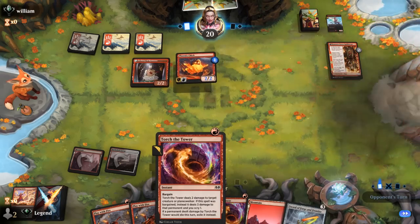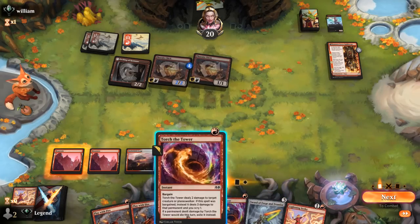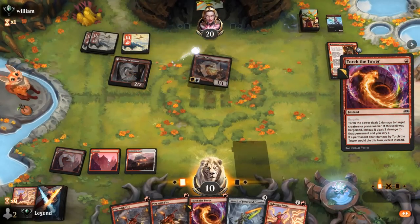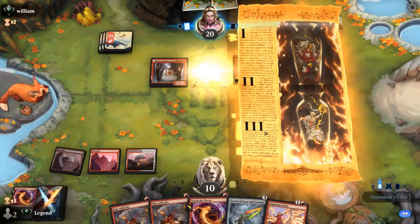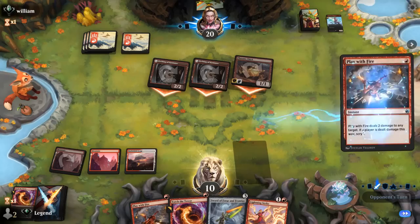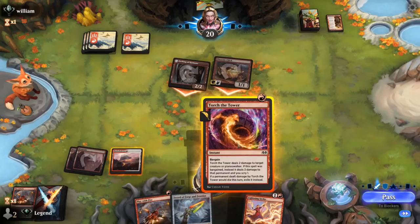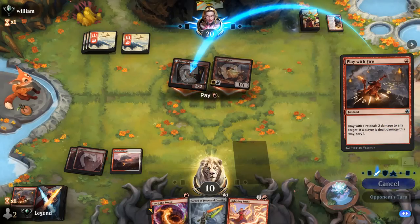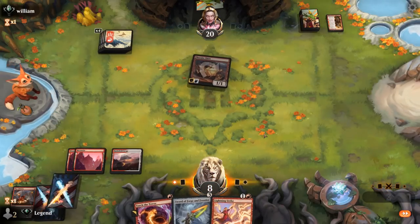Just going to Lightning Strike now before they can enable prowess. We'll take another 2 from a transformed Kumano but then we can kill their 2/2s pretty easily. Phoenix Chick with counter will be exiled. Our opponent is on empty. Opponent attacks — no Phoenix Chick to get back. Kill the Etching in case they have a pump spell — they don't. I think I hang onto Torch the Tower, just kill the Etching again in case Squee shows up. We fall to 8; opponent could still have a 3-damage burn spell in hand, and we still need to find a creature.